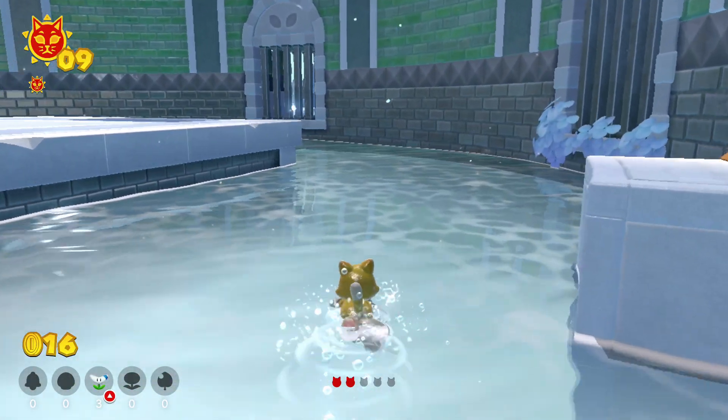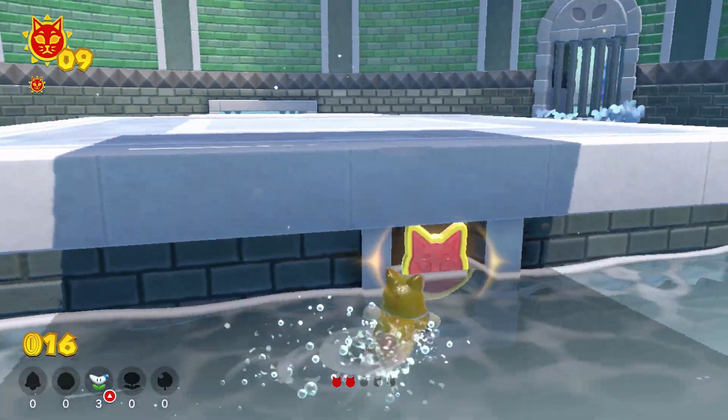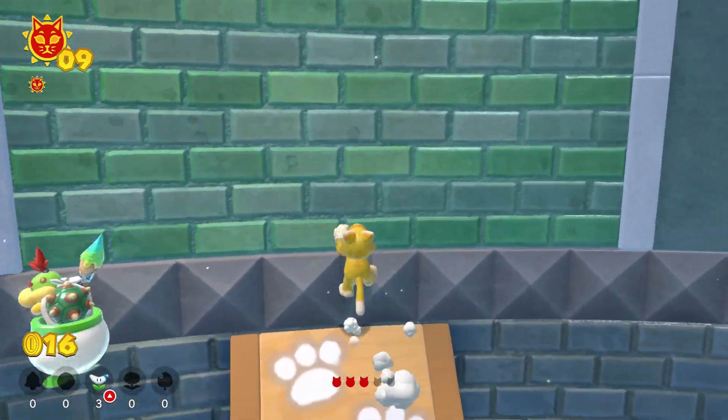To find the third shard, jump back into the water and swim towards the far side of the platform to find a cubby that has the third shard.